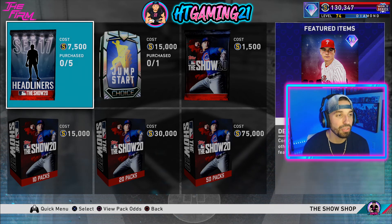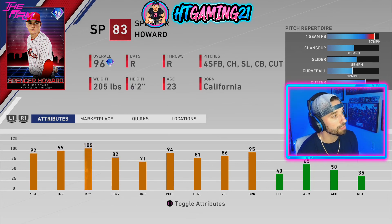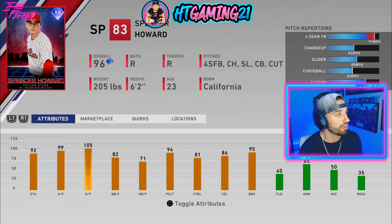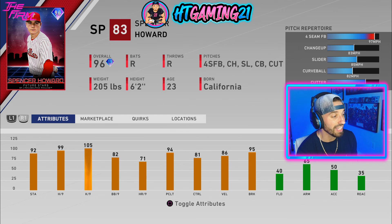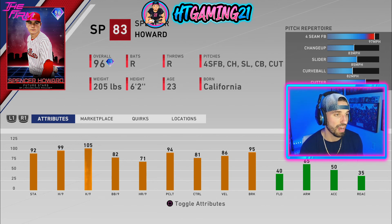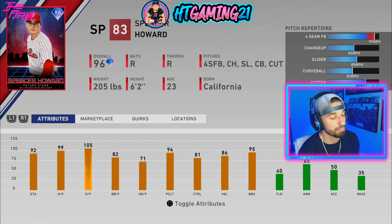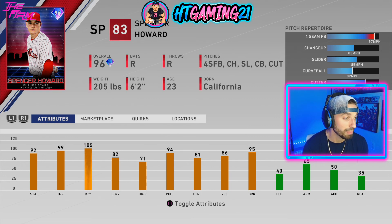Today they also released a new headliners pack with Spencer Howard as the main card — a 96 overall Future Stars card for the Philadelphia Phillies. He's a starting pitcher with 92 stamina, 99 hits per nine, 105 Ks per nine — pretty similar to Blake Snell. He does have 82 walks per nine, 71 home runs per nine, 86 velo with 95 break, and a pitch selection of fastball, changeup, slider, curveball, and cutter. I really like his pitch selection — not bad — but I'm definitely not going to pull him because I'm not buying any headliner packs; we're trying to finish collection.